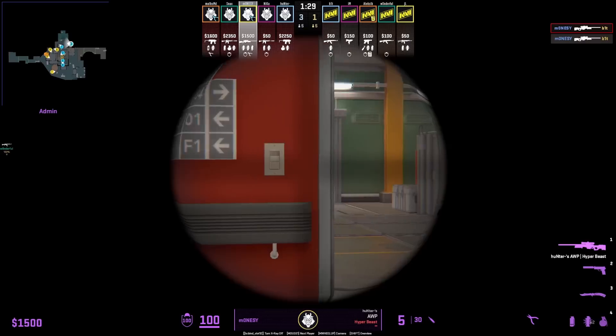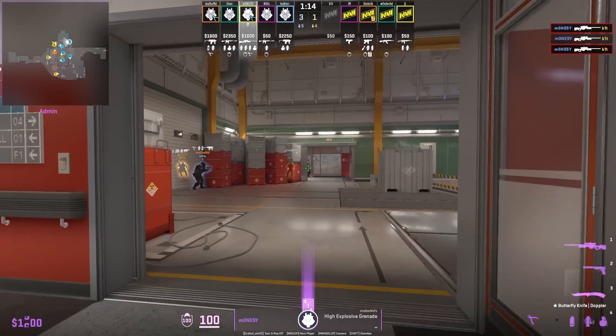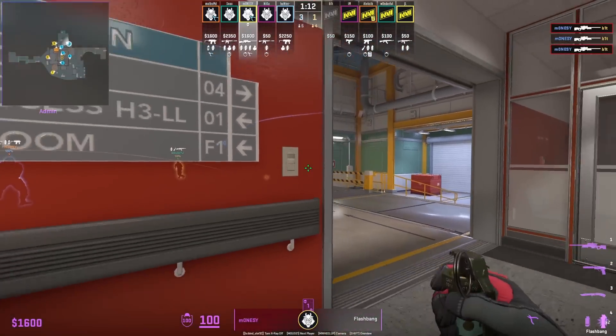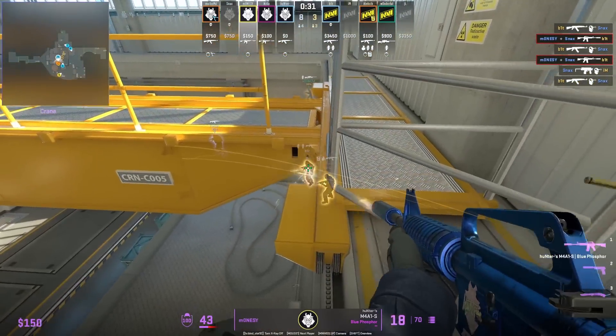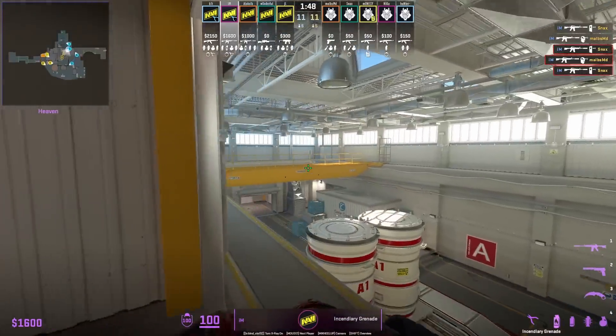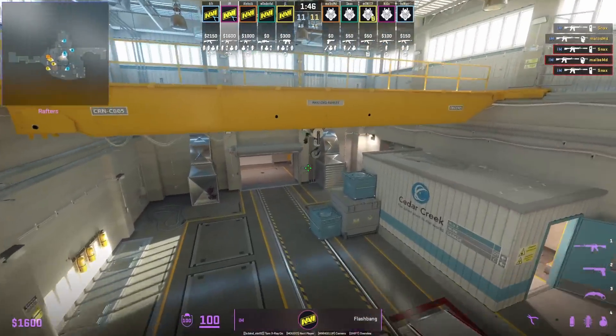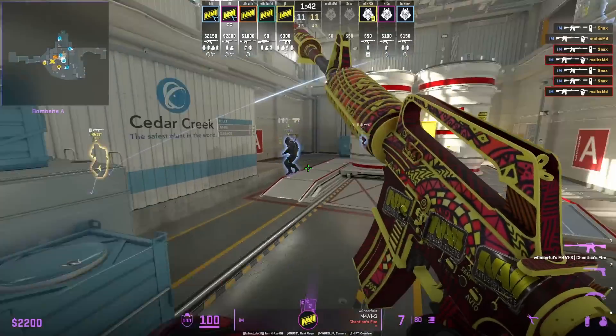Mazzy holding ramp with an AWP holds this off angle all the way towards the right of the doorway because when the Ts jiggle peek, he's going to have a better view of them. Mazzy playing mustang is going to back up where he has his gap angle to spot anyone out towards door. Ima shows useful utility to peek door where he molotovs and then throws a flash off this vent wall, then peeks — the flash blinds both the Ts.